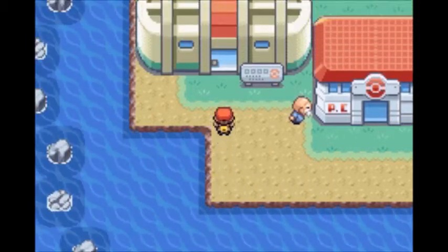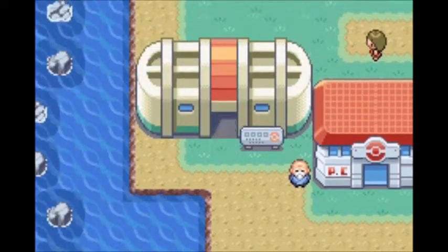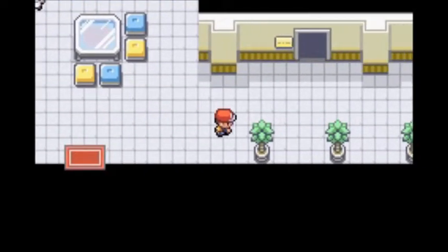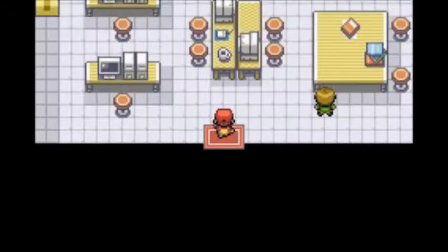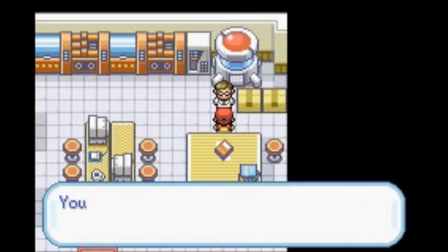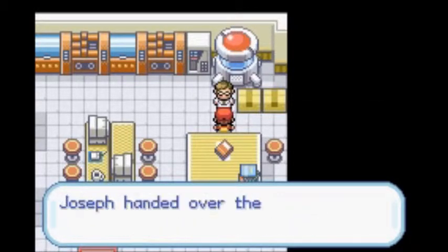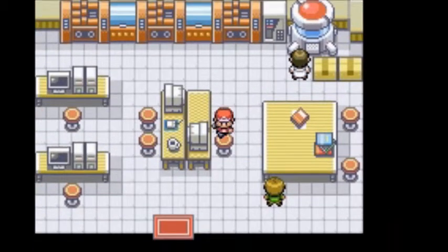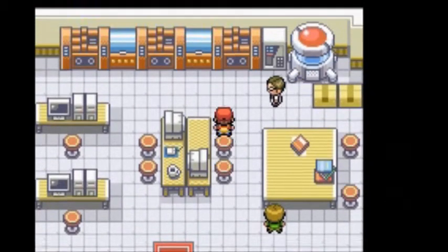We're going in here because we're going to get a new team member. I just took Lapras out of the team to make space. This is where you can revive fossils. Just talk to this guy right here — he studies rare Pokemon fossils. We'll give him the Helix Fossil, so Omanyte will be our next team member.